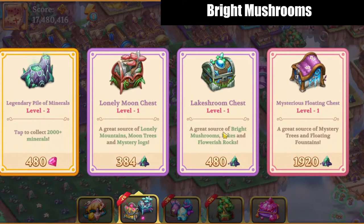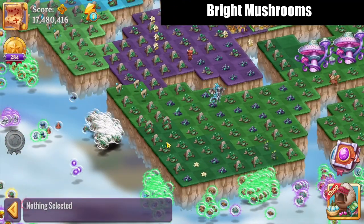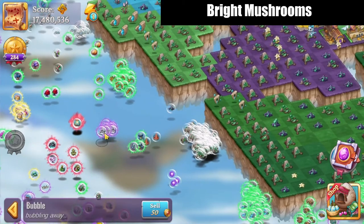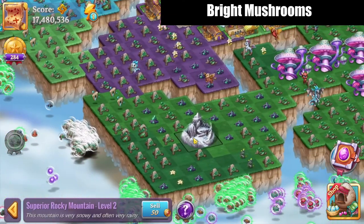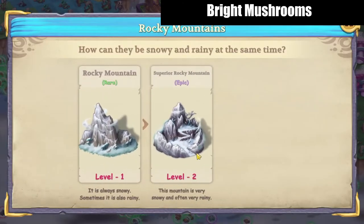That water is in the Lakes chain — the first couple of levels of that will eventually turn into mushrooms for you. You can also get them from the Lake Shroom Chests, and in addition to that there are a couple of items that are side products of the Lonely Mountains chain.